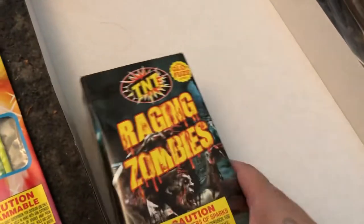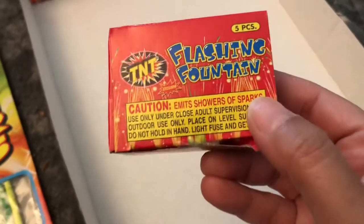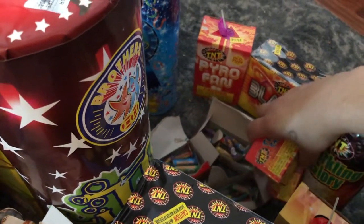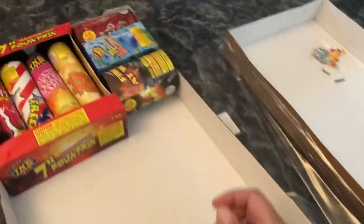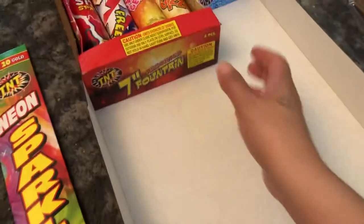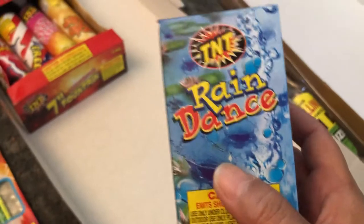All right, we got a square one here — Raging Zombies. Now that one's got a cool name. And we got more Flashing Fountains — more Flashing Fountains. Those are more of those colored ones. I'll just keep them all together. It's kind of hard to see through the viewfinder. And then we got a little guy here — Fire at Will. I'm out of room. We got another one — Rain Dance.